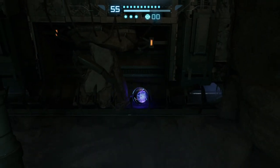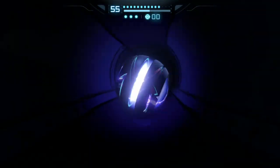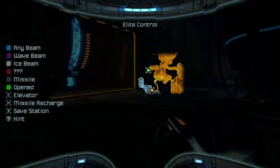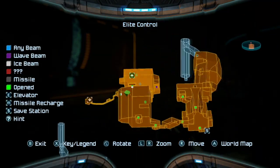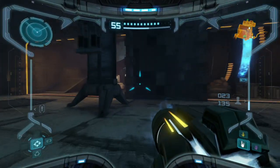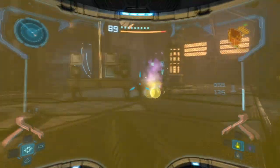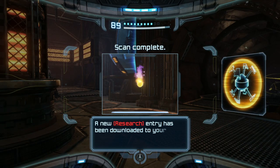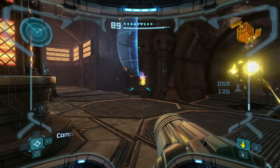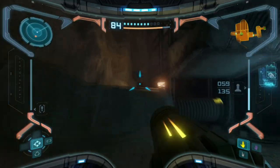It does have benzidium blocking it - I need power bombs! I have no super bombs, no power bombs. Where can I get some of those? Scanning: new research - power bomb ammunition, resupplies power bomb with one round of ammo. I needed that! Now I'm out of here, you stupid idiots.